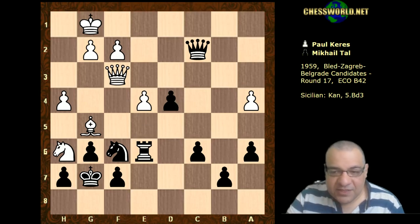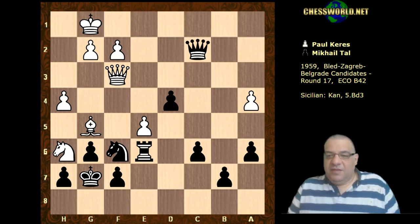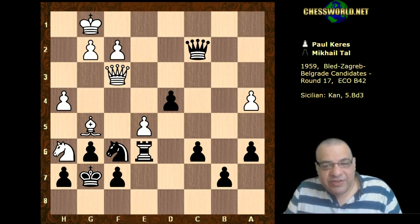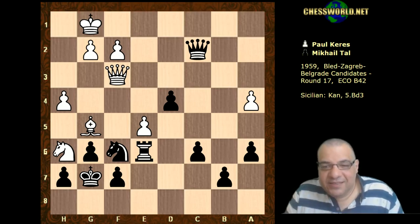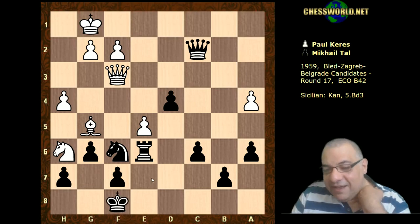If Rook takes, you know Queen takes f6; if the knight moves, Queen takes f7. This is where the game takes a very strange, intriguing turn - what does Tal do here to try and defend himself? Incredible - hasn't he been a bit greedy on the queenside? I'll give you five seconds. Okay, he plays King f8, getting the king out of the danger zone a bit and encouraging White to block that f-file so that this knight is not so relevant.